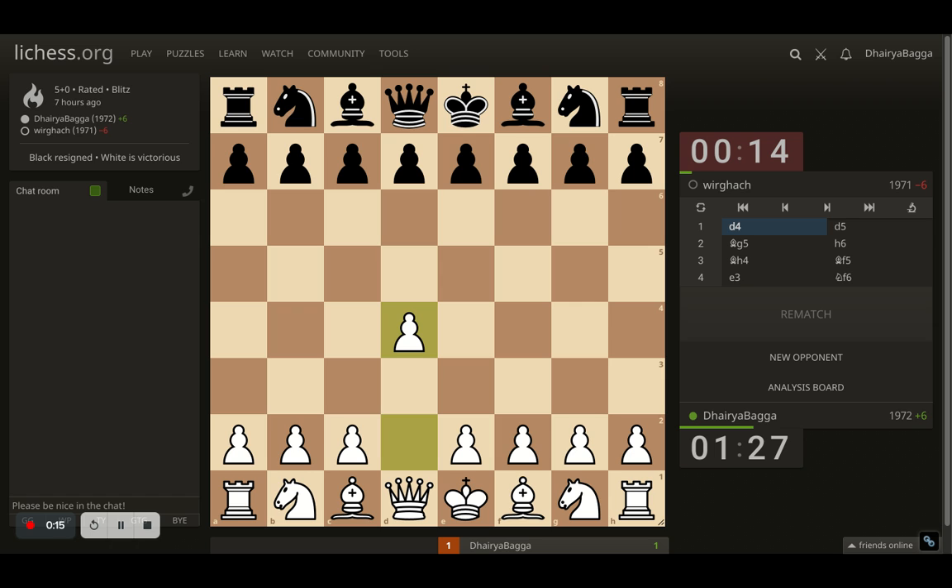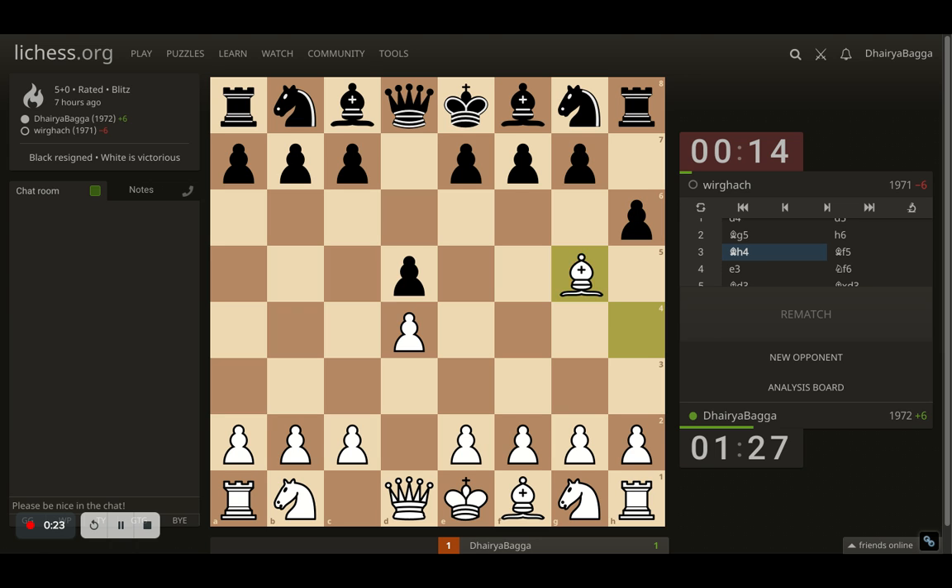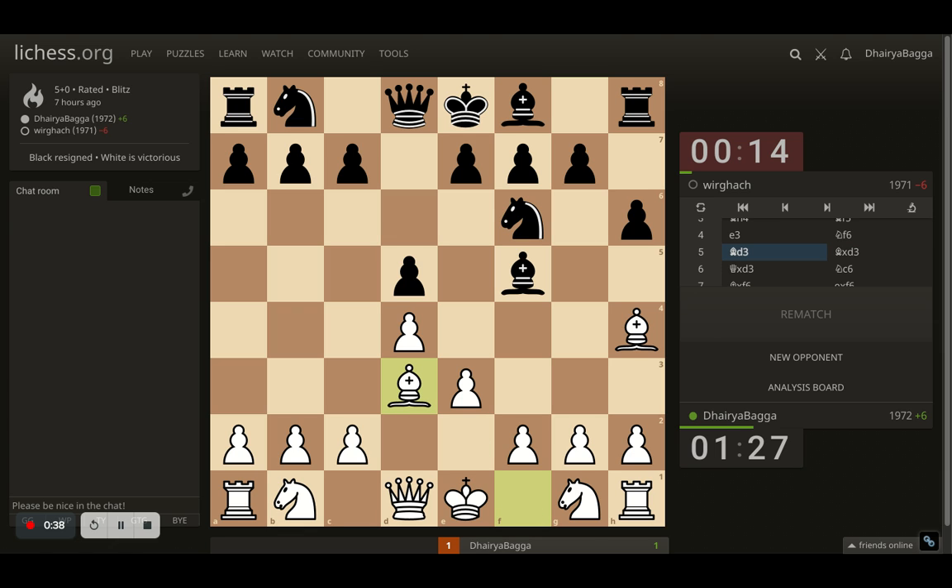It started off with d4 and my opponent responds with d5. I went with bishop to g5, opponent plays h6, trying to push my bishop backwards, and I placed it on h4, still trying to make sure that the opponent cannot move e7 to e6 or e5 straight away. The opponent develops the bishop to f5, I play e3, knight to f6 by opponent, and now I develop the bishop to d3, asking for a bishop trade.